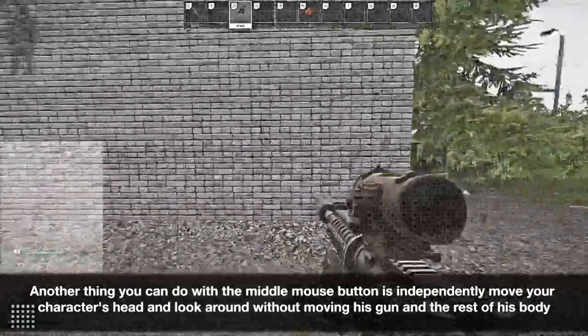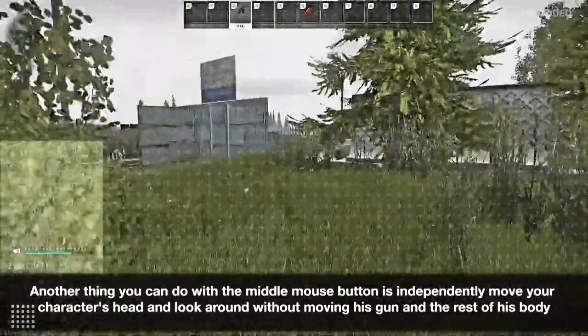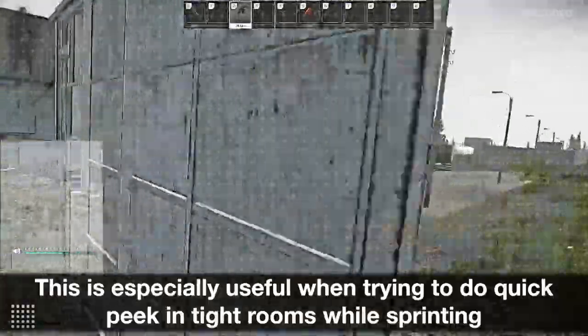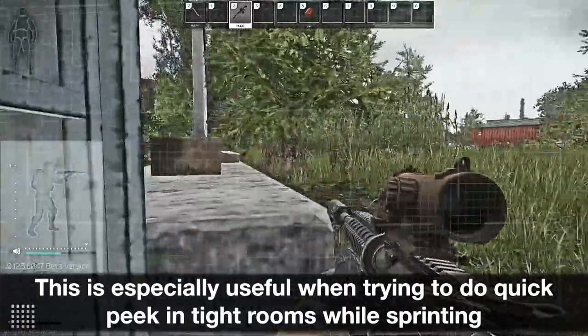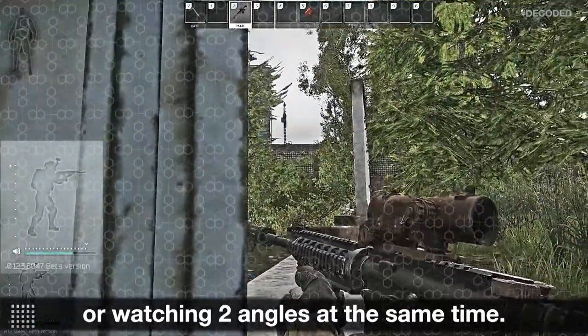Another thing you can do with the middle mouse button is independently move your character's head and look around without moving his gun and the rest of his body. This is especially useful when trying to do a quick peek in tight rooms while sprinting, or watching two angles at the same time.